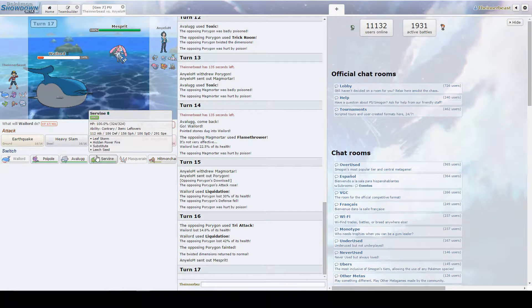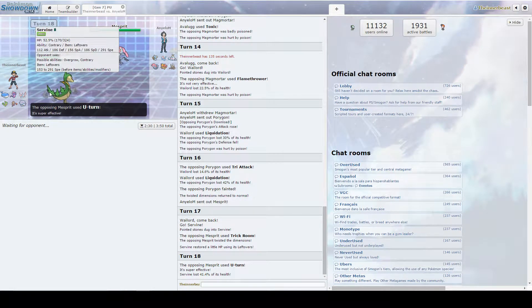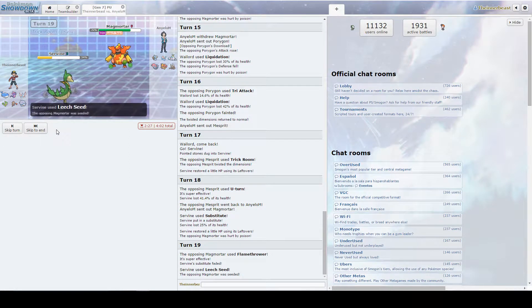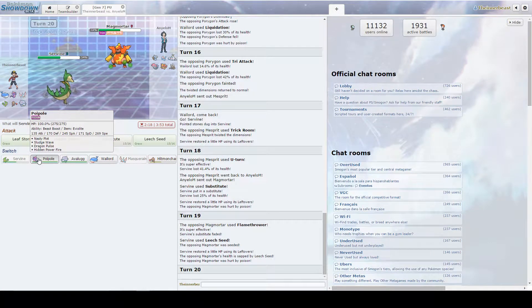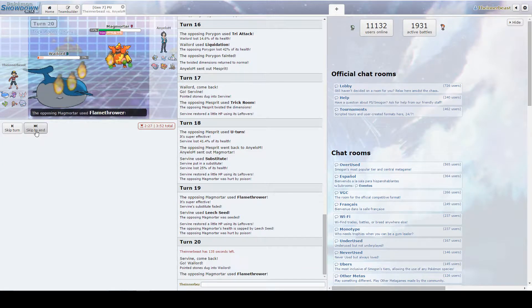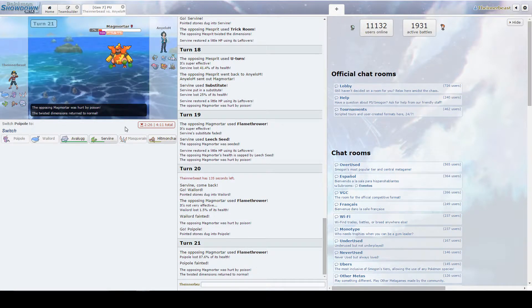Deciding if I can make a more offensive play and go into Servine here and try to sub down at least once. As he goes for his U-turn which shouldn't put us below sub threshold — we definitely live with enough HP. He goes Magmortar to Flamethrower us and we're just wasting turns now, going to Leech Seed up on this. Going to Poipole and boosting is a decent play, but I'm not too sure. This Magmortar is literally just a threat. Sadly the Wailord's going down — going to go Poipole after and boost up alongside him. And snap — that kills! Is this thing like Specs? That's insane.